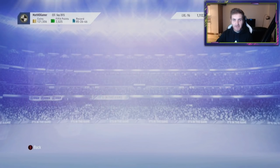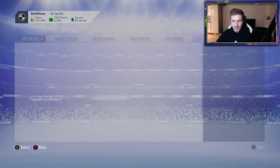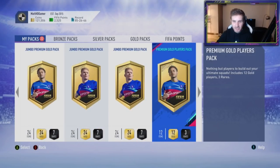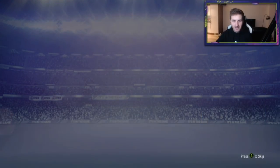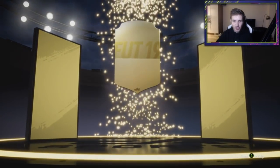Before we get into more trading methods, I'm going to quickly open the packs. I think I've got seven packs to open. I'm going to confirm right now in footbin which packs they are, as I have opened quite a few packs today. We've got a mega pack, rare mega pack, mega pack. What's the smallest pack I've got here? Rare pack. Jumbo premium gold players pack. Opening it right now - I'm not sure which one this is from.